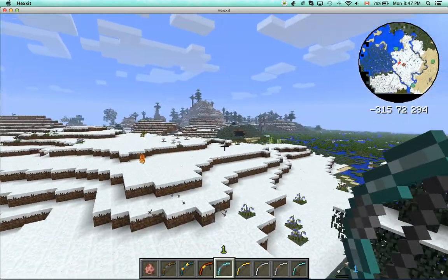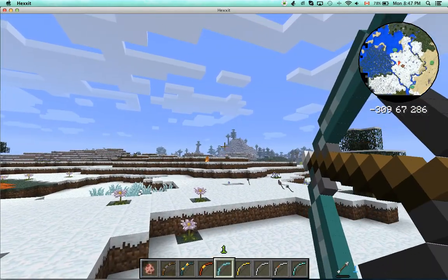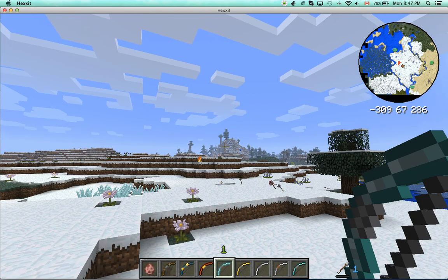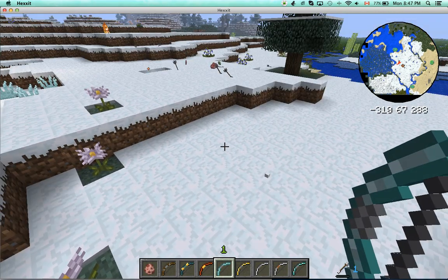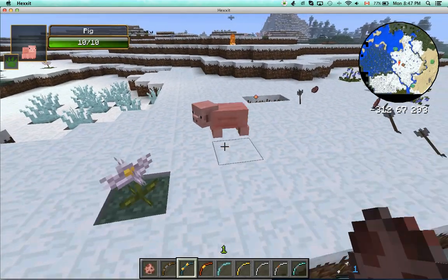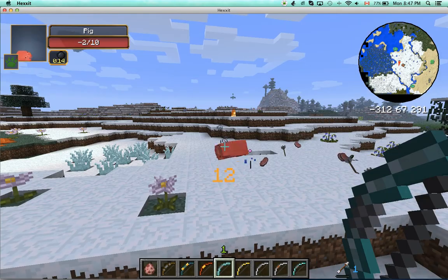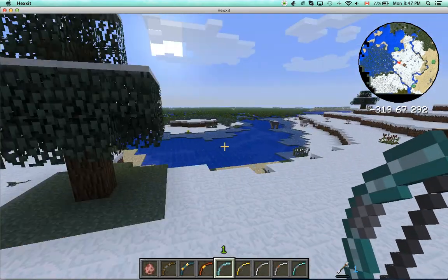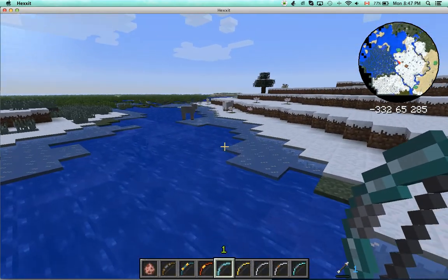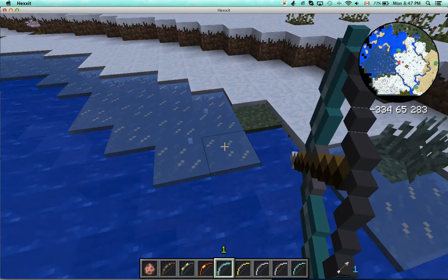And then you have the frost bow. It is a really weird bow. You'll see this — you see an arrow? A snowball right there. So let's try it on a pig. 12 — more than the other bow. This one here, look what you can do. You can even... you have to hit a block of ice, but you can freeze.